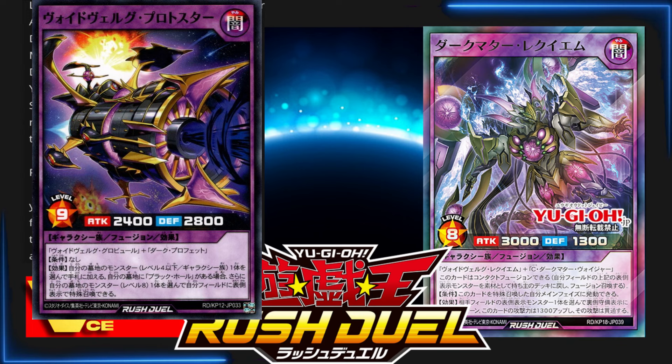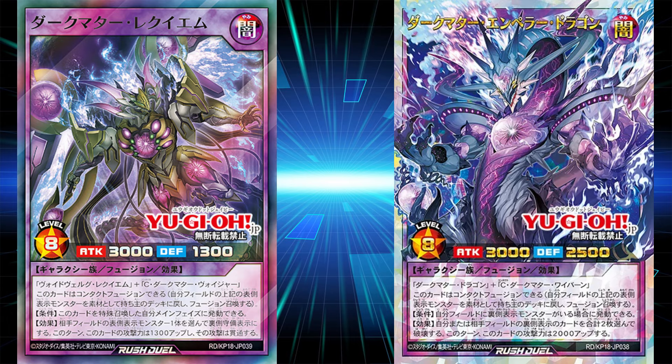I must also mention that Void Vulgar Protostar makes this so much easier to bring out. Protostar can be a body on its own, but it'll get you back all the materials you need, and it doesn't matter that you have no Fusion card because you're using Contact Fusion. Protostar is just an easy way to bring out this card, and you'll have both Requiem and Protostar on board to deal damage.